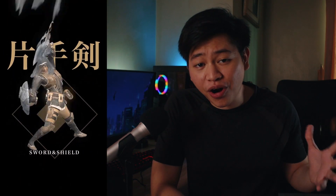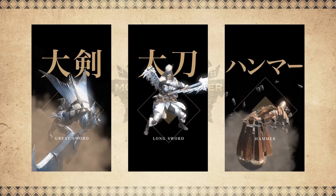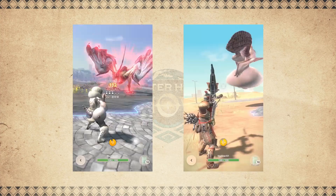When you first load into the game, the only weapon you can use is the sword and shield. There are five other weapons available in Monster Hunter Now: the greatsword, the longsword, the hammer, the light bowgun, and the bow.